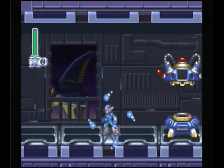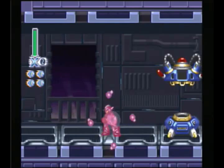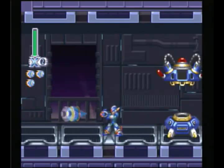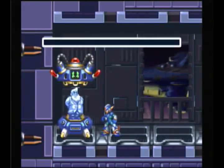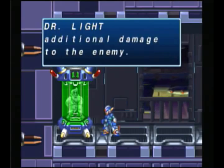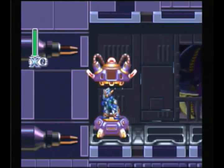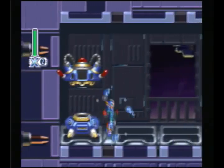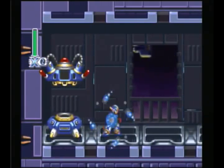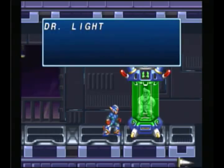So this one, we can charge it up. See, underneath the health bar, there's those things? I can go boom, boom, boom, boom — they're tiny shots. Or we can do this one, which is my favorite. Turns your arms black. And then when you charge up — boom! Big ass shot.